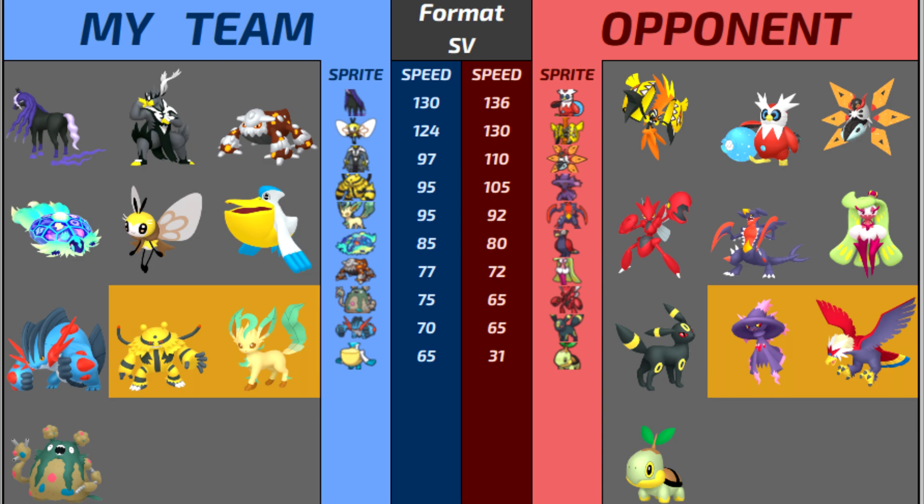That's his team, and I'm very scared. Maybe not the Iron Moth — I think I brought something for that. But the Garchomp's very scary, and the Iron Bundle is gonna be tough. I have to pretty much hope that it misses all of its Hydro Pumps in order for my team to be okay. So let's go ahead and look at what I brought.